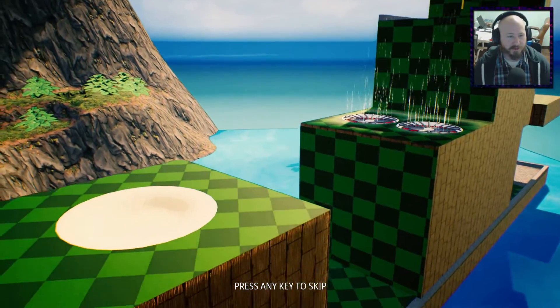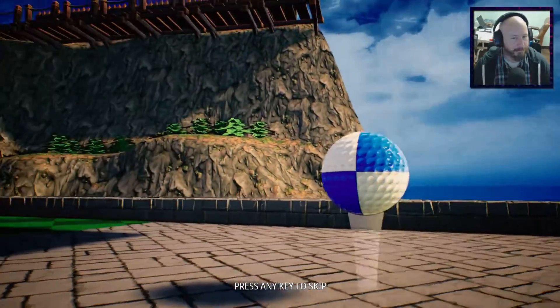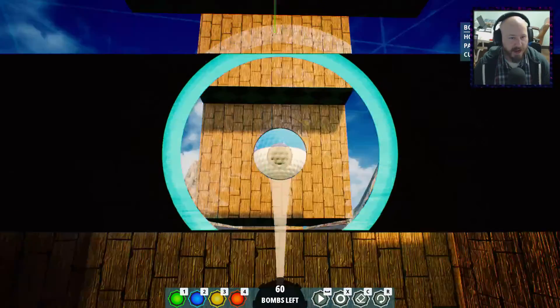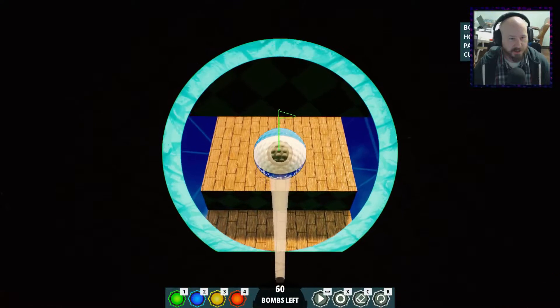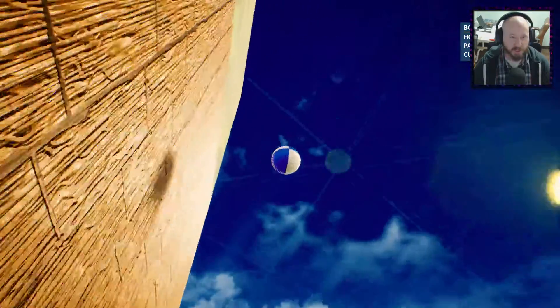So we got a hole that's up there. You can see things are getting much more complex already. So it looks like we need to actually go under. But what's kind of funny about this game is that if you so choose, you could try to find your own route around. So if we pack a bunch of bombs there, we could experiment and just see how this would launch the ball up.